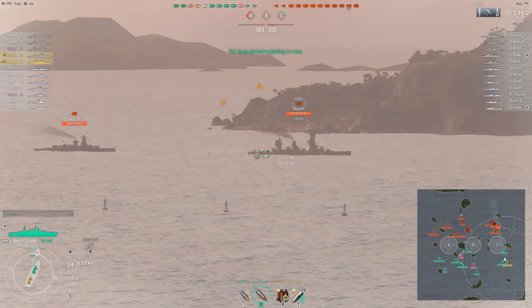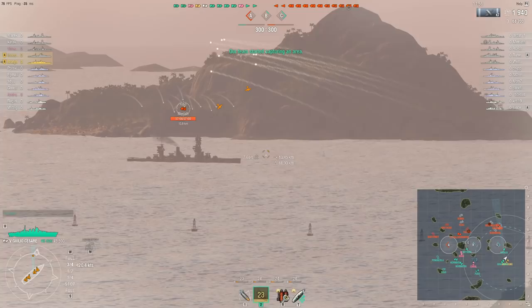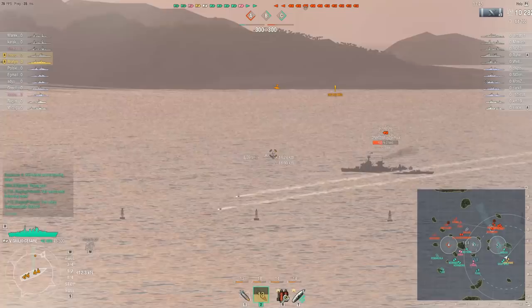Although the shells aren't particularly heavy — they weigh just over half a metric ton — for comparison, the 15-inch shells fired by the Warspite weigh nearly twice that. But they do have that very fast muzzle velocity, and as you can see, very nice tight shell grouping thanks to the good dispersion and better-than-average sigma rating.